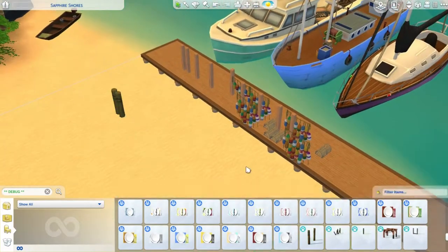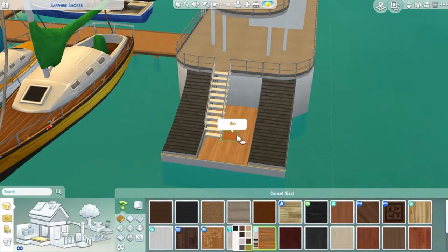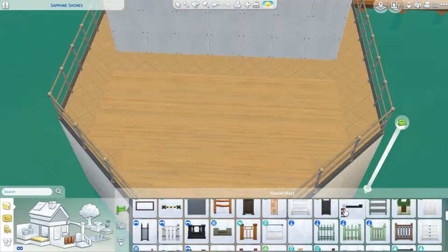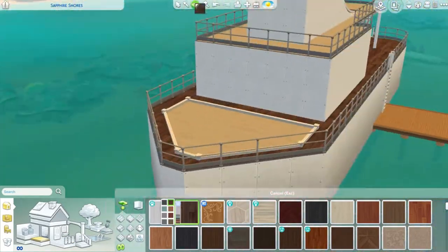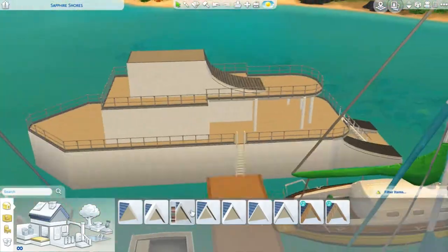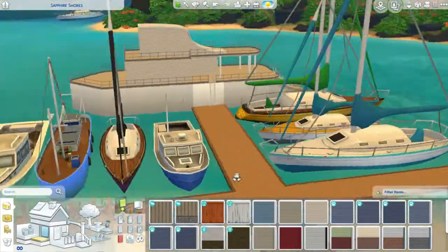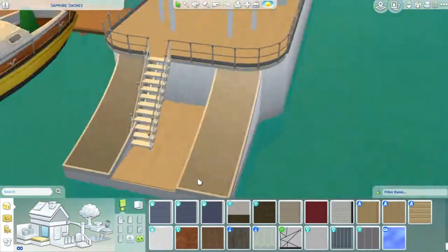Right now I'm checking out from the debug menu all the stuff that I'm thinking of using for this pier space, and I'm placing some of the boats — those are not all the boats we have in game. It was kind of hard to make a boat, to be honest, but in the end we get this luxury yacht with two bedrooms and two bathrooms. One is a master bedroom for the parents and the other is a children's bedroom with two beds, so it can host four sims.